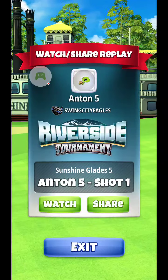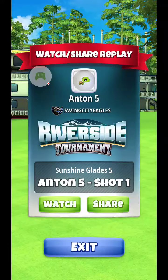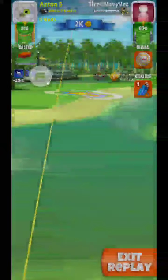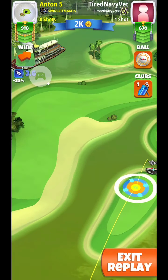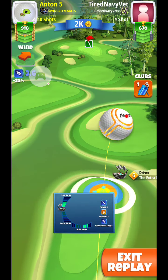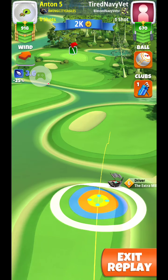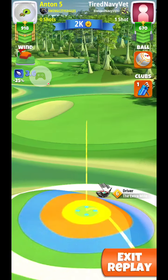What is up guys, it is Anton back with hole number 9 of the Riverside Tournament in the Rookie Division. For this shot, we're going to use an Extra Mile and a Katana. The Katana is important because we need 3 bars of sidespin. You can use a Kingmaker if you'd like, but we do not need the extra power, so a Katana is more than enough.